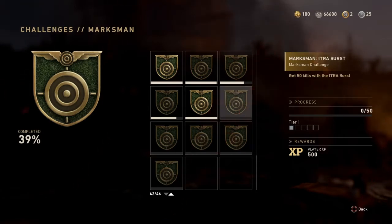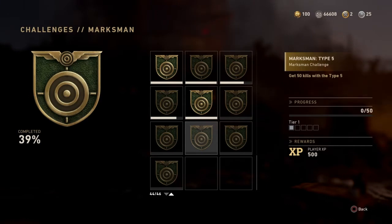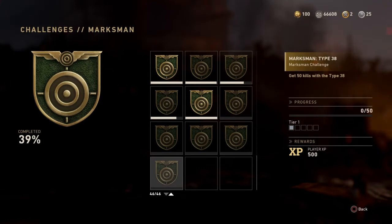According to Prestigious Key's video, the Itra Burst is apparently a sniper, which is kind of weird given the burst-fire name. The Sterling is an assault rifle. The Type 5 is a Chinese M1 Garand. The M2 Carbine is an automatic M1A1 Carbine. And the Type 38 is a British submachine gun.